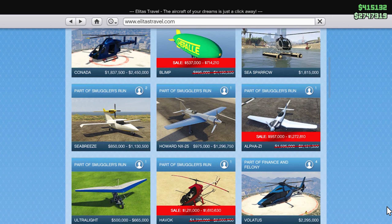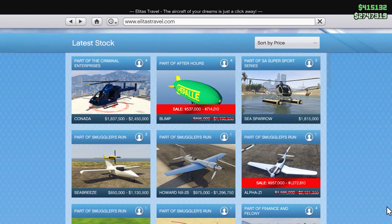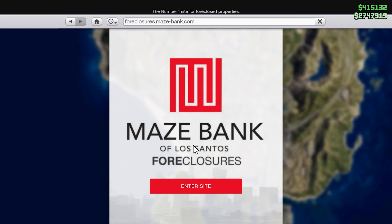Next is the Alpha Z1 — this is available at trade price, and you can also unlock the discount price. Next is the Havok, and you can also see a good discount on this property this week.